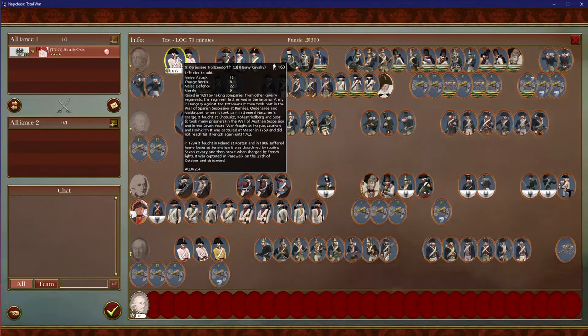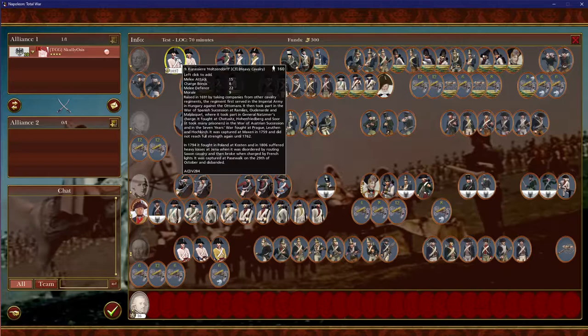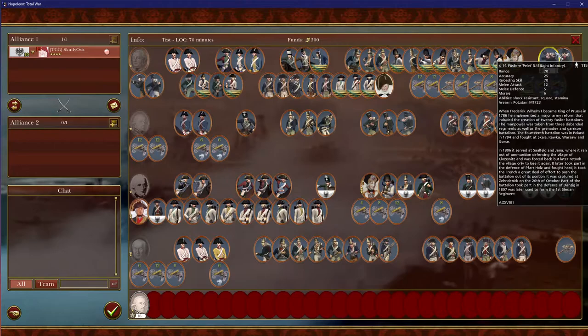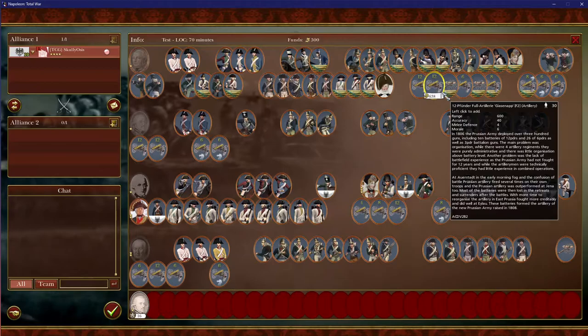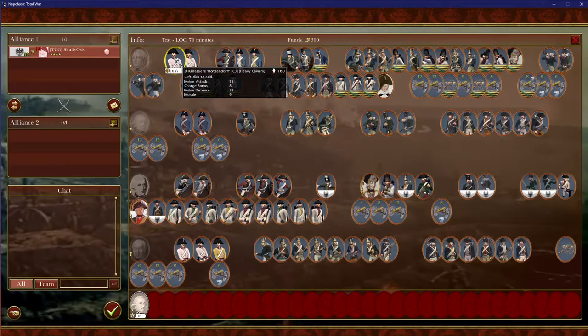A big important thing when compositing your army is looking at the speeds of units. As you read the unit, say Cuirassiers, they will have a speed. It'll be either C, L, G, S, H, or F. C stands for Cav, G stands for Grenadiers, L stands for Line Infantry or Regulars, S stands for Skirmishers, F stands for Foot Artillery, and H stands for Horse Artillery.